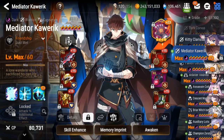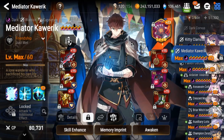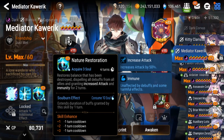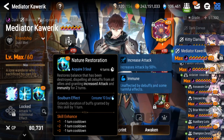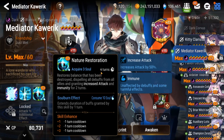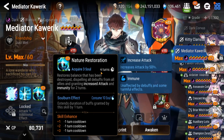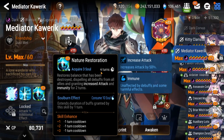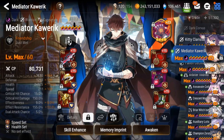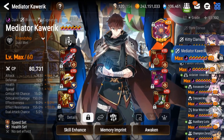All right, here is Mediator Koeric — we're trying him out today in GvG. We did mola his S3, which I think is necessary if you're going to be in a long fight, to get it down from seven turns to four turns. The way I have him built right now is full support — not super fast, 211 speed, almost 25k HP, 1200 defense.